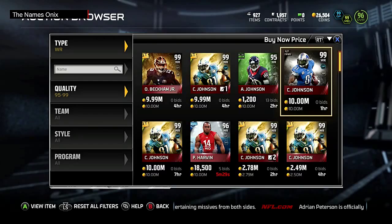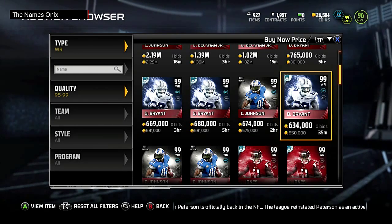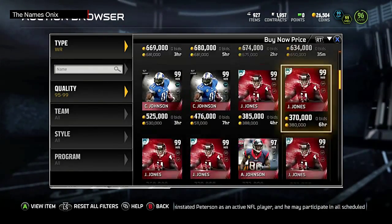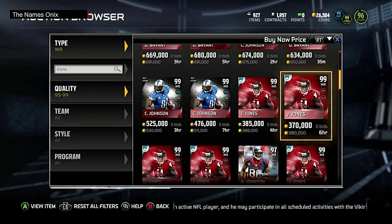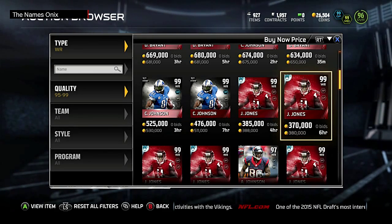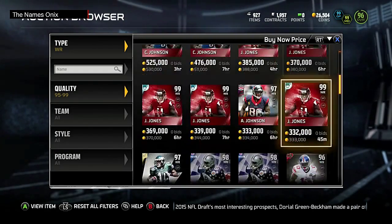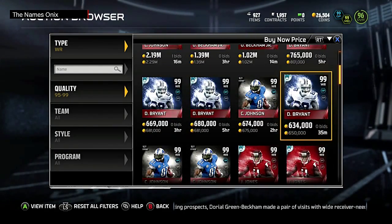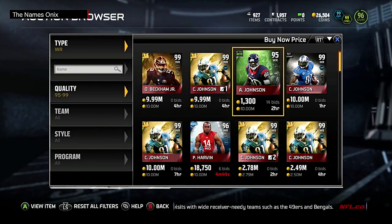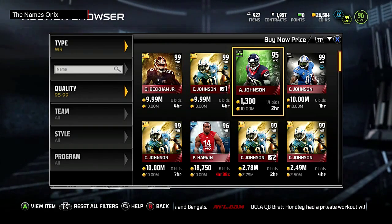In my opinion, Dez Bryant should be worth way more than the 650k he's going for. If you have the coins and need a receiver, go pick up Dez Bryant over any of these others. Julio Jones tends to outplay his stats every time I run into him, but people overuse him so you can just load coverage to his side. Dez is going to be just as unstoppable. Anyway, that's going to be it — I'm Onyx and I'm out.